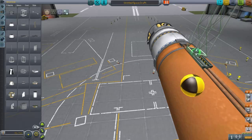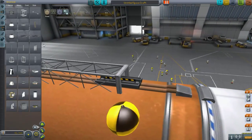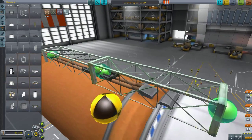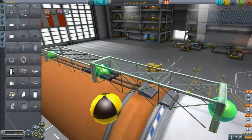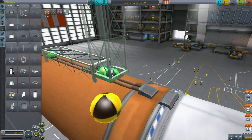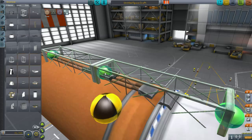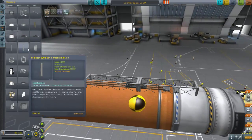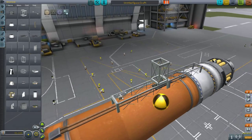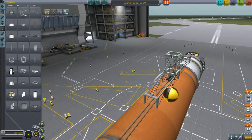Let's put this down. Okay, that seems to be working. I don't know if that's going to cause troubles or not. Let's do that — put it up against the other one. There we go. So this is going to be the spine of our giant monster craft.